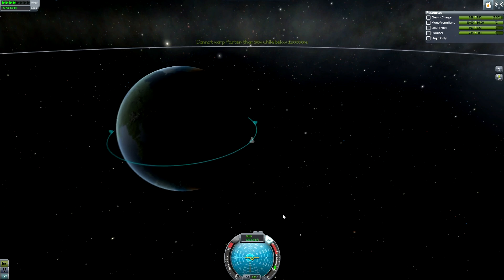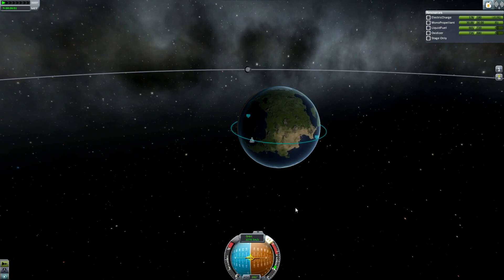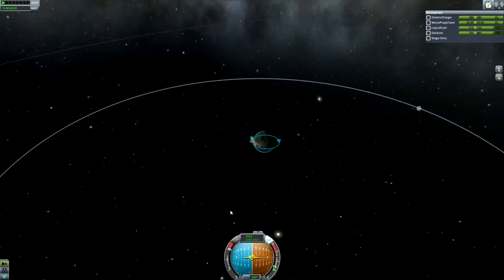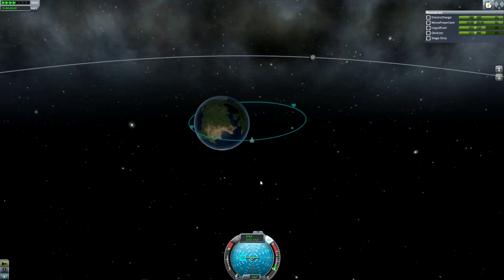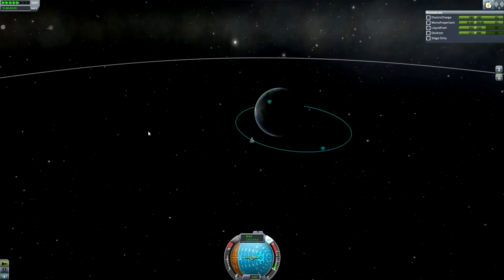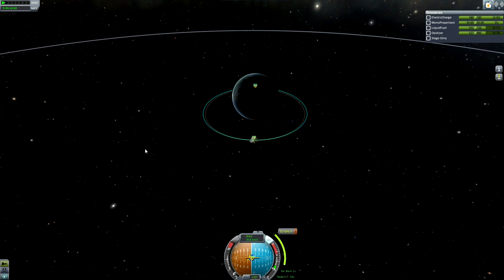The launcher that I replicated is the one that's going to be launching today, or whenever — depending on when you see this video, it may have already launched. That one will be launching with the Delta IV, as I said, but the actual one that will go to the moon will be launching with the Space Launch System, the SLS, which is a kind of wider base rocket with — I think it's two solid rocket boosters, one on each side.